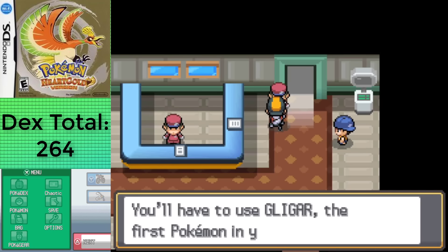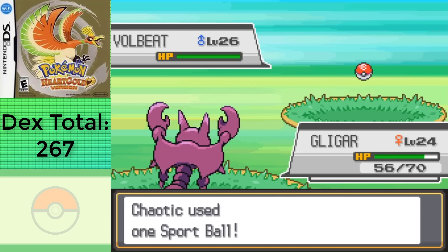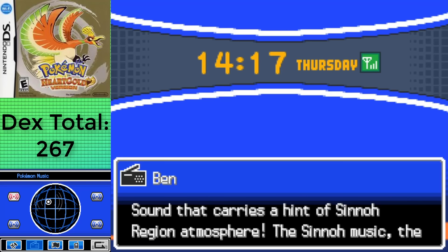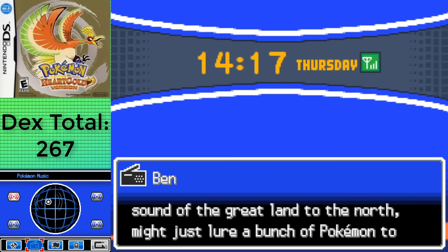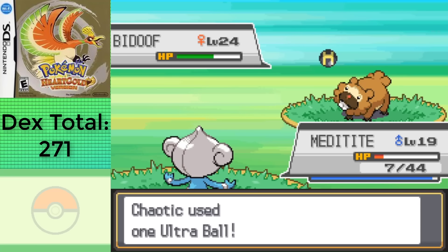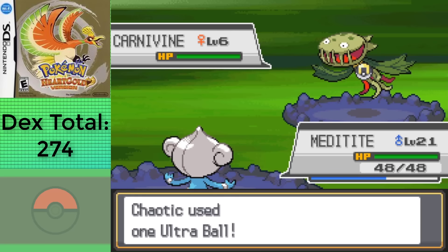I booted the game back up on Thursday, giving me access to another bug-catching contest, so I went there and captured Dustox, Silcoon, and Volbeat. And since it's Thursday, I can also access the Sinnoh Sound on the Pokegear. If you tune into Pokemon Music on Thursdays, they'll be playing Sinnoh Sound, therefore attracting new wild Pokemon in certain areas. The downside is that you have to turn it on after every battle. With this, I'm able to get Meditite and Chingling from the Burned Tower, Buizel and Bidoof on Route 25, Bronzor and Chingling in the Victory Road, and Carnivine in the Ilex Forest.